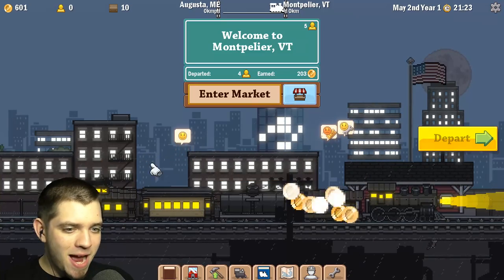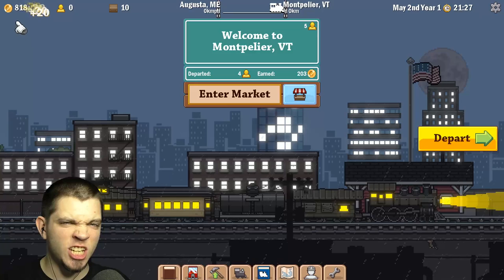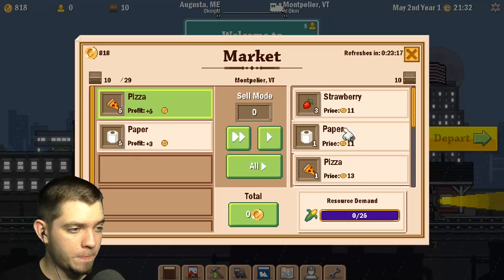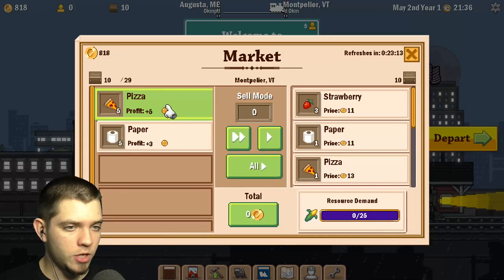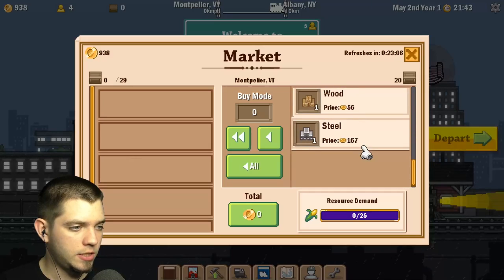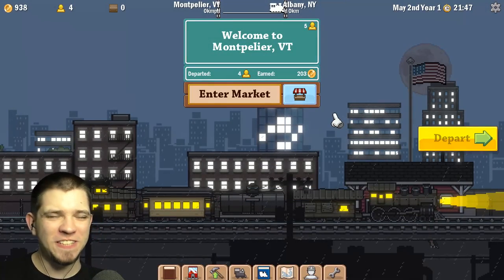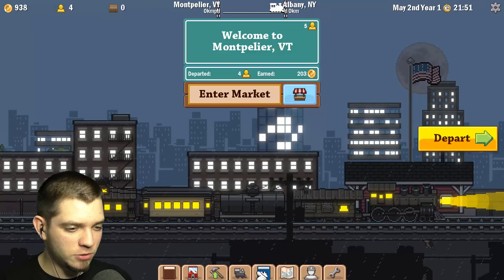Money, money, money! Nice, 200 — look at the cash going up, it's lovely. Let's see the market — do they have anything on sale? No. We can profit from the pizza and from the paper. Let's sell all of that — very nice, we have profited very nicely, almost a thousand bucks.